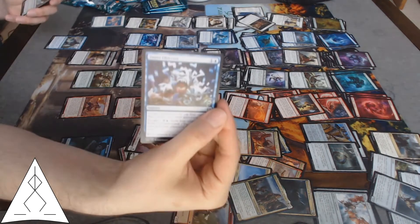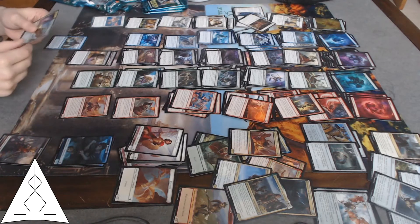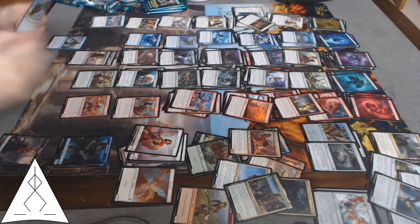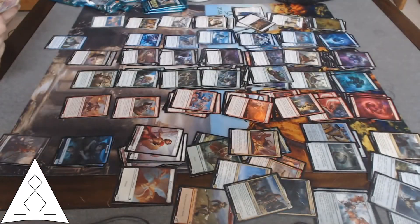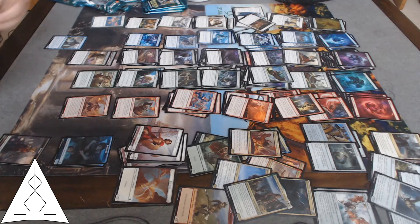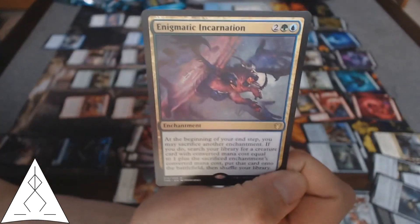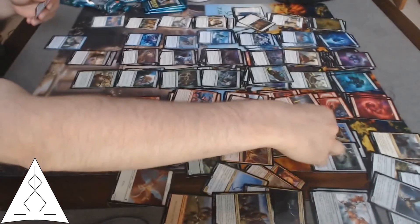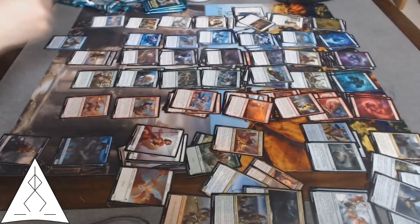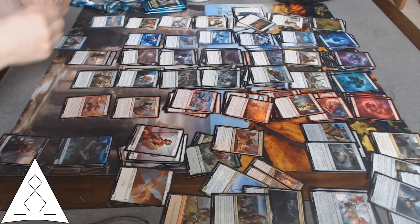Sweet Oblivion — that's gonna be fun, mill four with escape. Horned Beetle — gets counters, he's pretty nice. Enigmatic Incarnation — actually wait a minute, this is... yeah, these are gonna be fun.